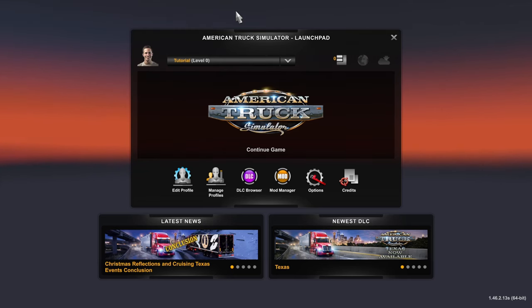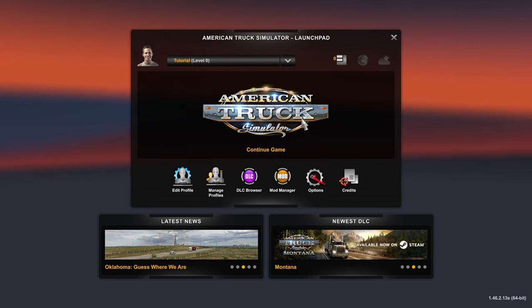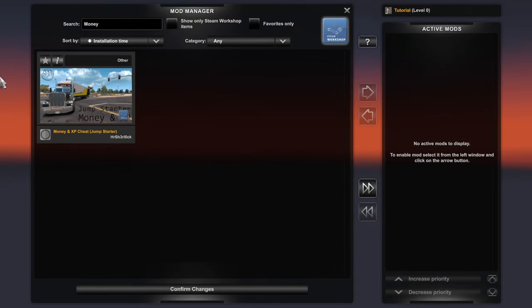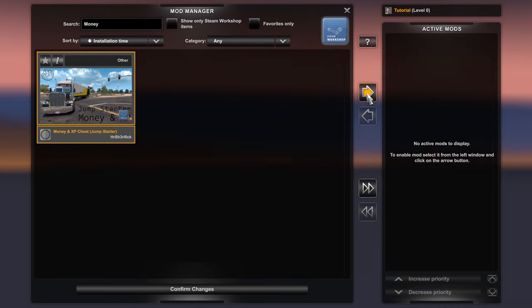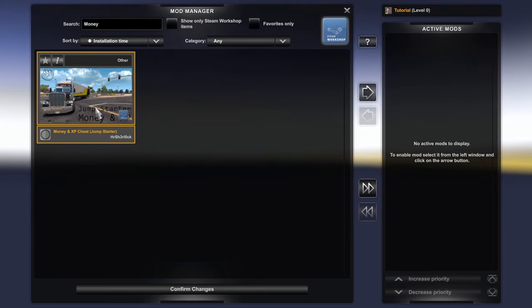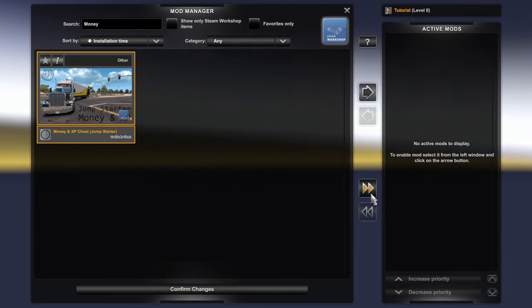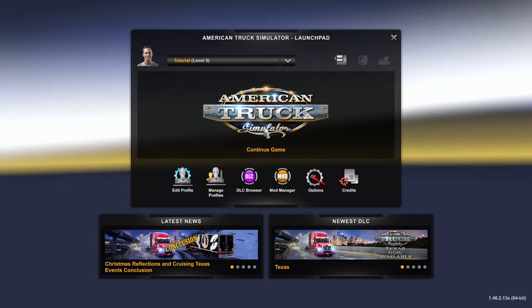When you launch the game, you'll be greeted with the launchpad. At the top you can select your profile, the middle section lets you continue your selected game, and at the bottom are handy tools. With your save selected, go to Mod Manager. You'll see a master list of installed mods on the left — the Money and XP Cheat should be there — and an empty active mods list on the right. To enable the mod, either select it and hit the arrow, double-click it, or use the double-arrow button to move all mods at once. Move it over, confirm changes, then continue the game.